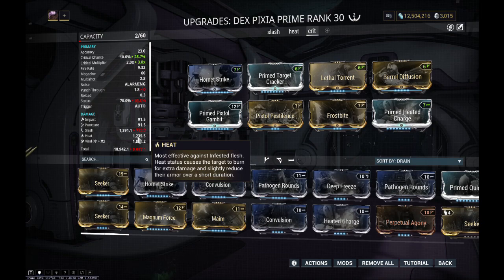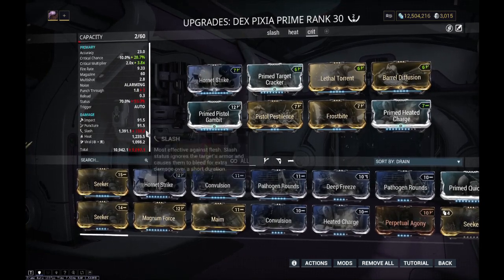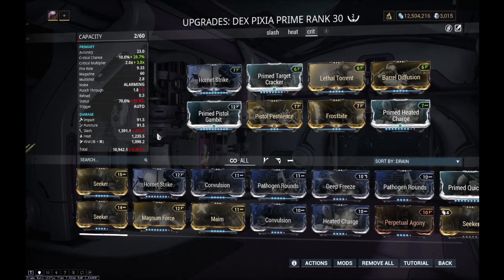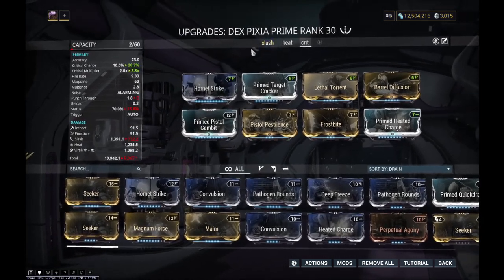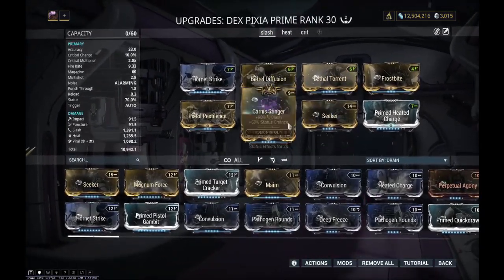Now Heat is an OK status to get multiple procs that will stack and damage - stacking Heat procs is actually quite a viable way to do damage. Viral, however, loses effectiveness after you get to 10 stacks. After 10 stacks you're just refreshing the debuff - you're not actually adding more damage. Slash, however, is one of the best ways to do damage in Warframe, honestly. A huge reason why melee is really strong is because of abusing Weeping Wounds to get crazy slash procs. Weapons that have a lot of slash are really, really useful. You can control the status procs you get from a weapon based off of their relative damage numbers. Because Heat is the highest, then Viral, then Slash, that's the priority order of what's most likely to proc when you get a status proc. The extra damage from crit doesn't really make up for the fact that you're getting so many fewer slash procs.